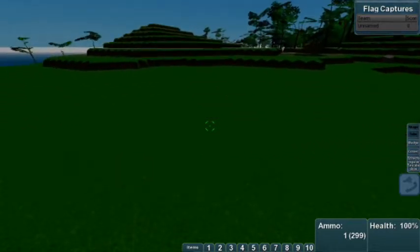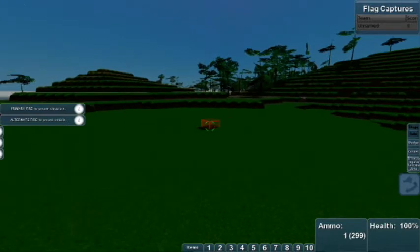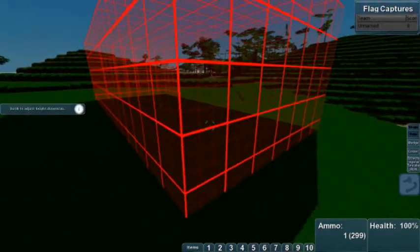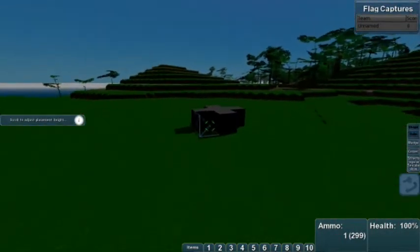You can create a new vehicle or structure by first selecting any material or replaceable object from your inventory and then pressing the reload button. Left click will start a structure while right click will start a new vehicle. Scrolling up and down will change the height of the object, and you can click one more time to create it.